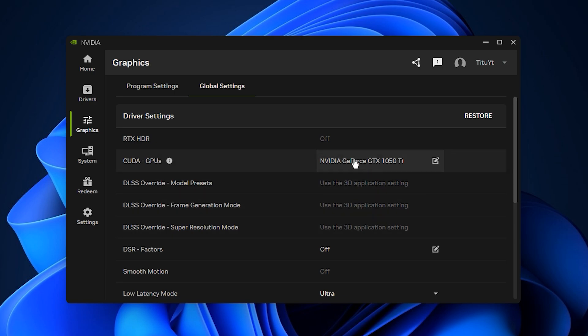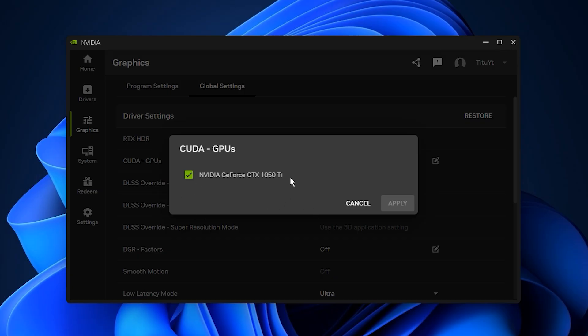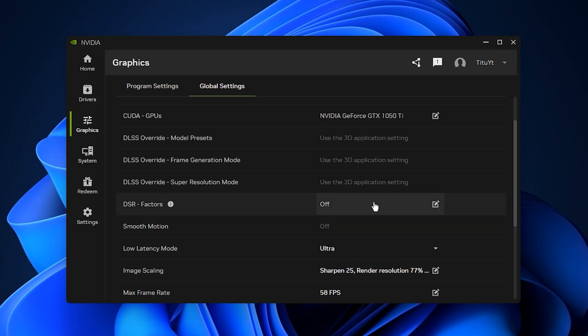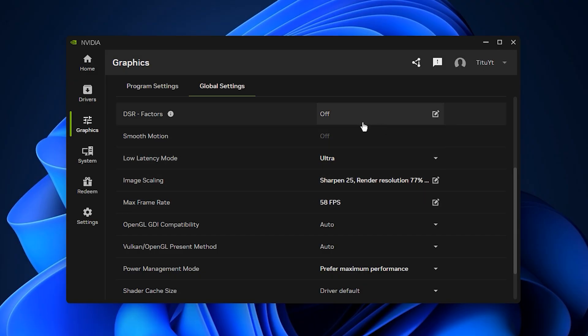Switch to Global Settings, which apply to all games. Begin with CUDA GPUs and set it to All so your graphics card always runs at full capability. Disable DSR Factors and DSR Smoothness, because these features upscale resolution and consume unnecessary GPU power. Since we are focusing on the highest possible FPS, keeping them off avoids wasted resources. Turn Low Latency Mode to ON for better input response — competitive players can try Ultra, although it may increase GPU load slightly.